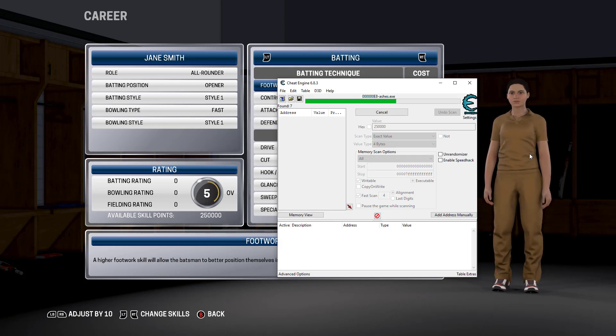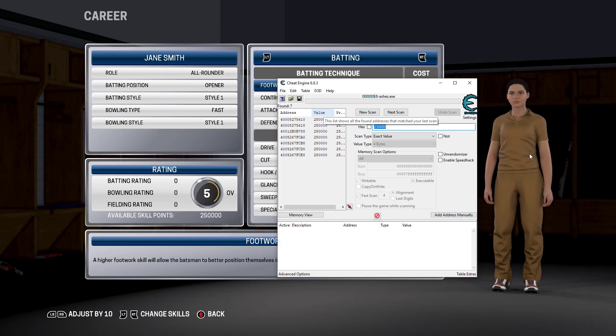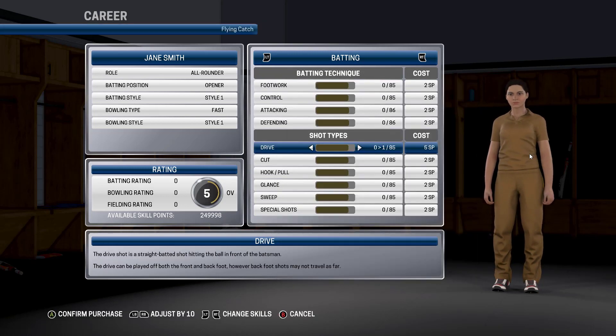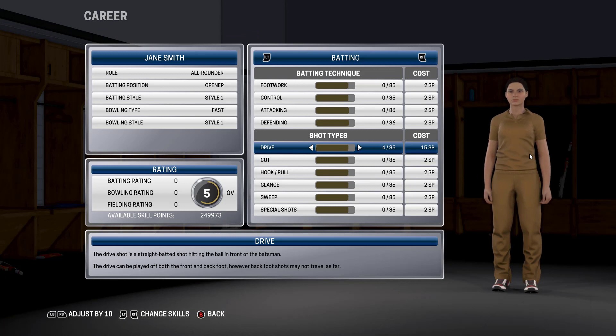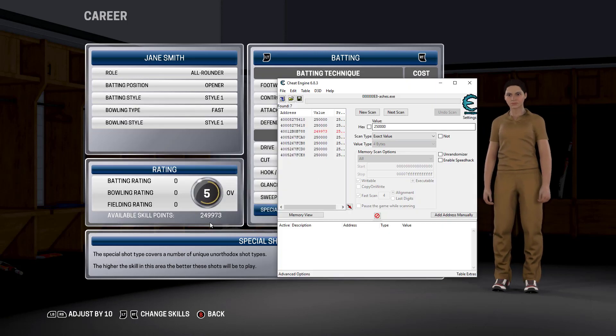It says 250,000 — two five four zeros — so we'll type 250,000 in this box and then do a first scan. It's gonna take a while depending on your computer speed and RAM configuration. You found these values here. Now let's spend some of the available skill points so the number changes.